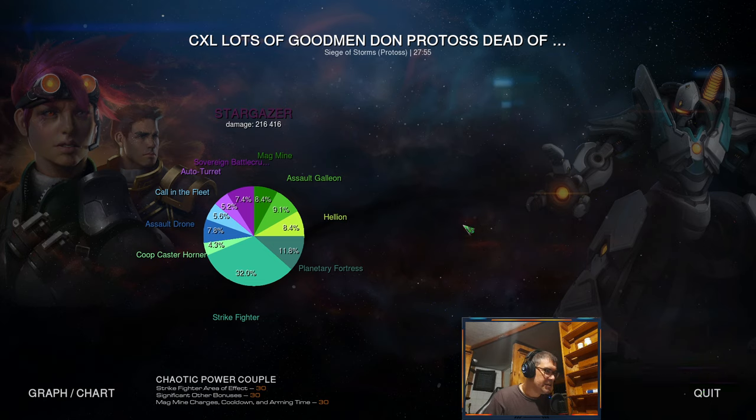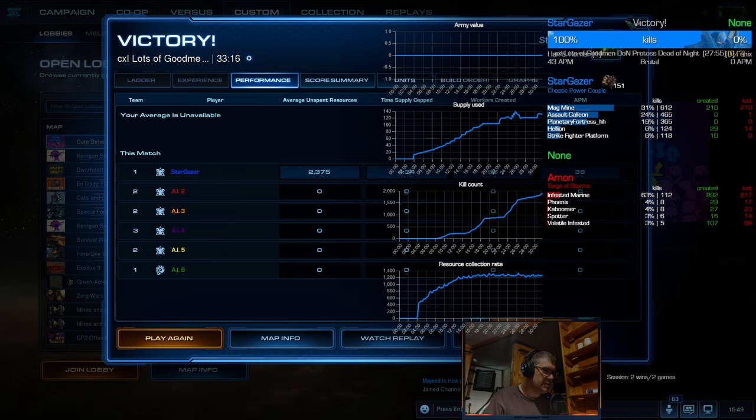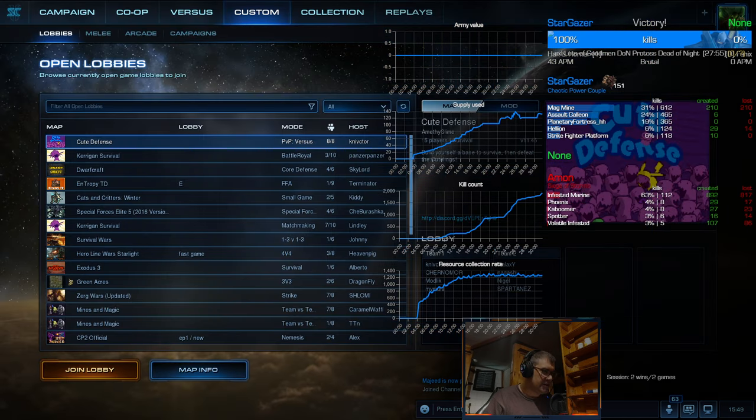Galleons are better when you have eight rounds instead of six, and they do double damage — that's pretty good. I didn't even use Widow Mines. Strike Fighter area also gave significant bonuses. Galleons benefit from Significant Other — more health. Planetary is actually far faster too, benefiting from Significant Other. Mag mines for defense — mag mine mastery. Let's check kills: planetaries could have more here because there are a lot of small units.